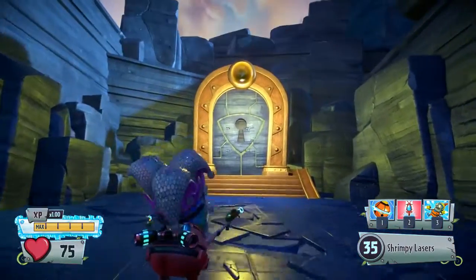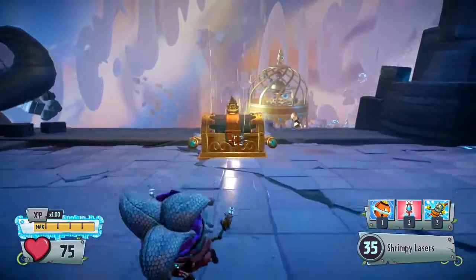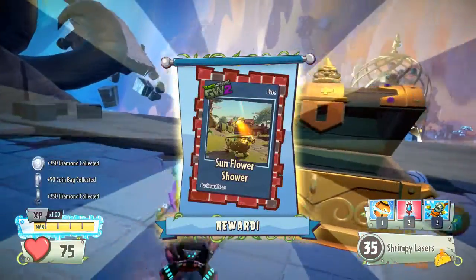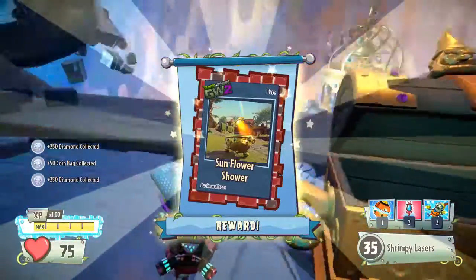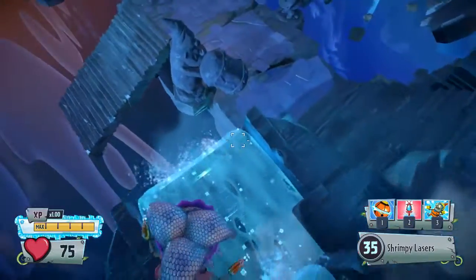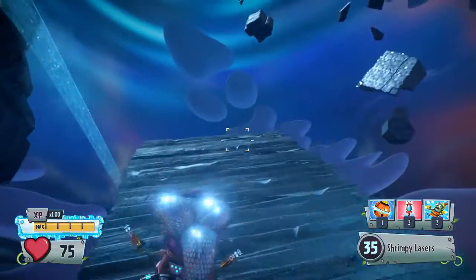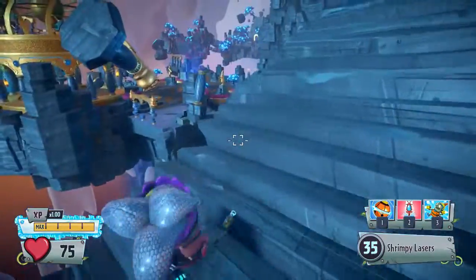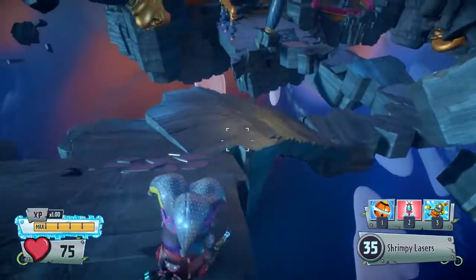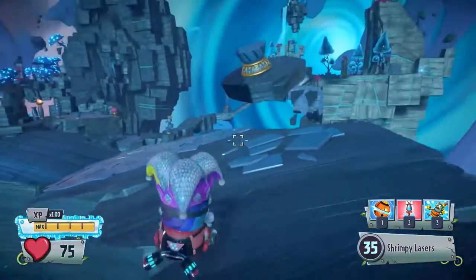So we have another door here that we unfortunately cannot go through because we need another key. But there is a chest over here — this chest probably will not contain a key, it'll just have a backyard item. Sunflower shower. Okay, so we can't do a lot up here until we have the next key. Does this staircase actually lead anywhere? No, it doesn't actually lead anywhere. Don't fall off — if we fall off we will die and disappear off somewhere else.